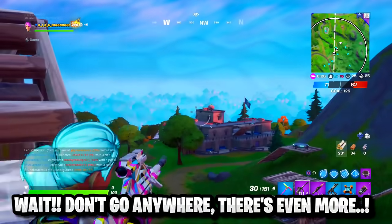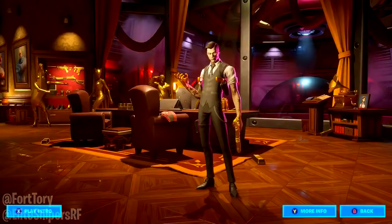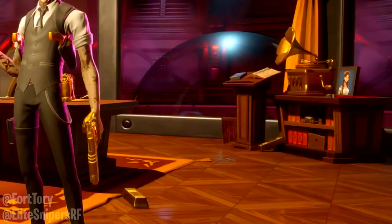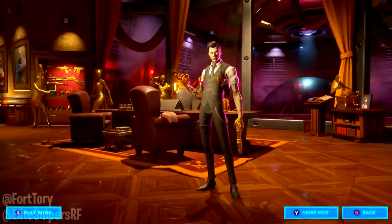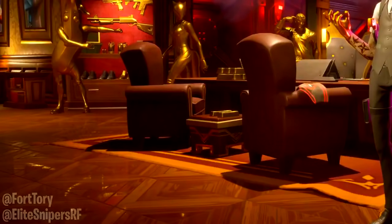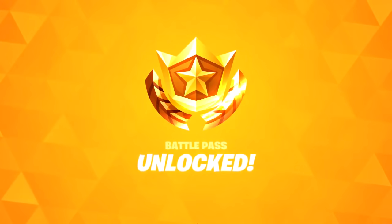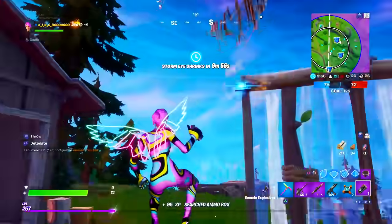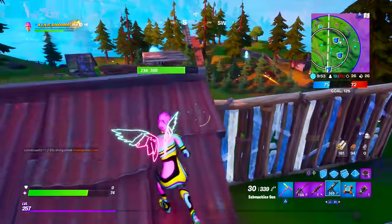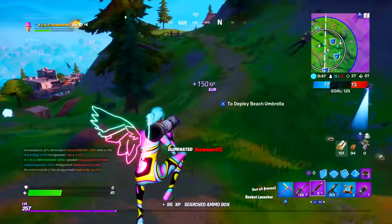Speaking of Midas' lair, we don't know what the reward is for the new Storm the Agency challenge set, but we do have one challenge and how to complete it leaked early from Fortory — we need to find gold bars in Midas' room. Despite this challenge set upcoming in the 12.60 or 12.61 update, alongside potential first overtime challenges for specific skins, this could very well give us a Season 3 battle pass for completion of all the Storm the Agency challenges, or with two challenge sets coming around the same time, give us a high chance of earning a free Season 3 battle pass as one of the rewards.